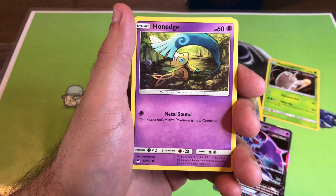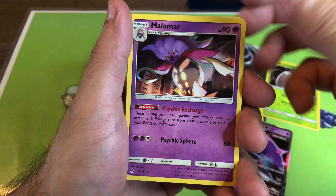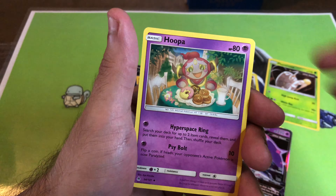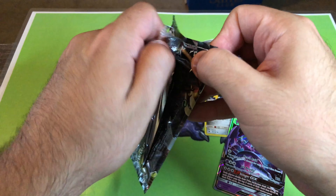Definitely with the last packs the pulls weren't very good, so I definitely need some magic to happen. Pancham is reverse, and Goodra is the hollow — or the non-hollow — rare. Lady and Hoopa. Two more packs to go.